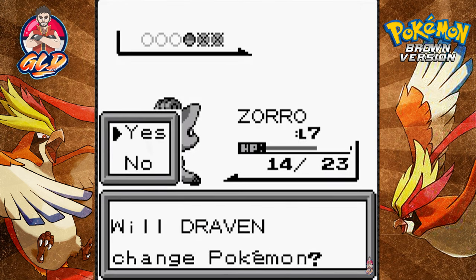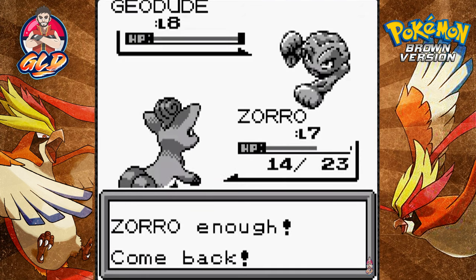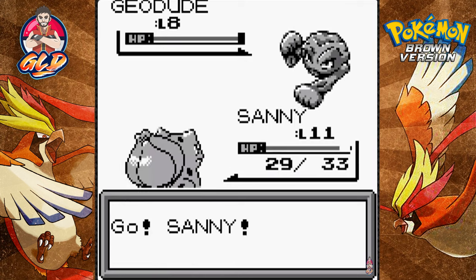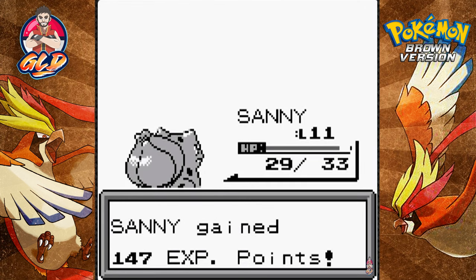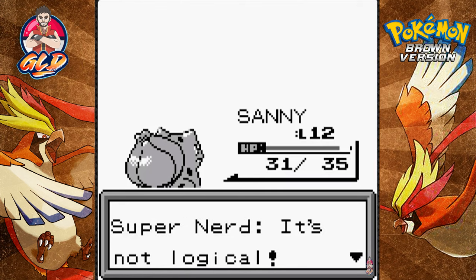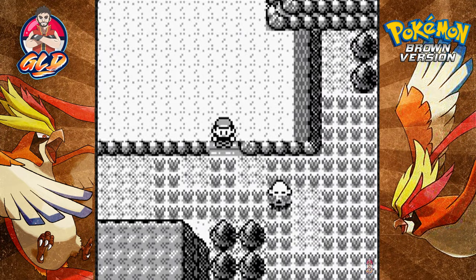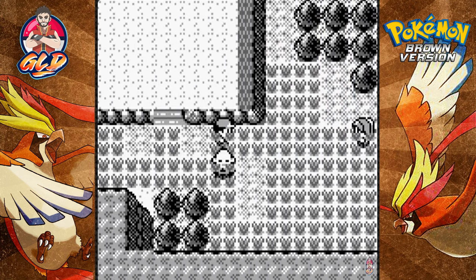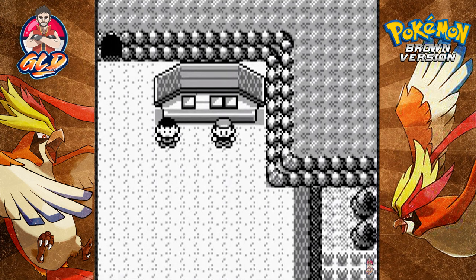Back to Sunny the Bulbasaur for a Geodude. Getting some redemption here — Vine Whip for the win! No Rock-type Pokémon will defeat us now. We're progressing and doing good things. There's grass ahead — and more trainers. Looks like we've got a lot coming up, so we'll pause here.